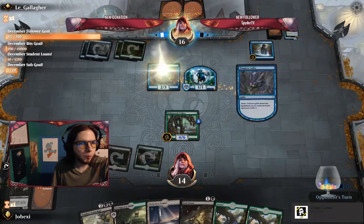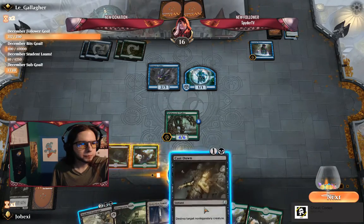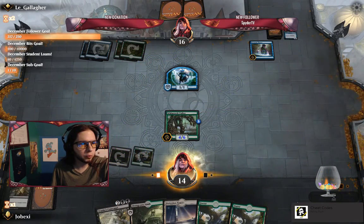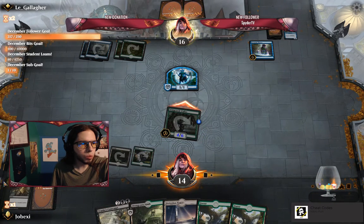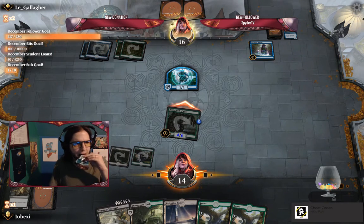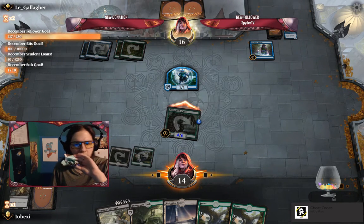Tempest Caller. Alright, we cast it down — can't let the opponent go too wide. Swing in, swing in. I kind of want the Midnight Reaper back. Maybe I'll find that back at the end of the opponent's turn.